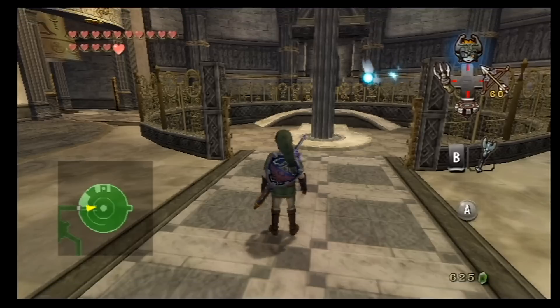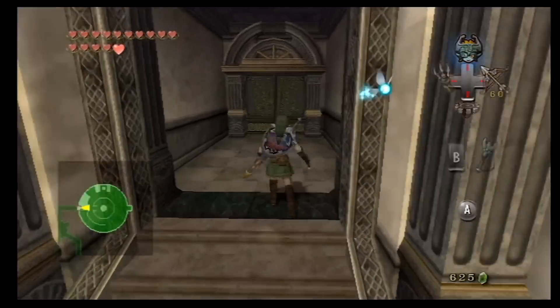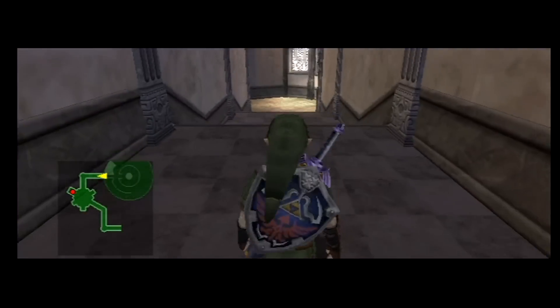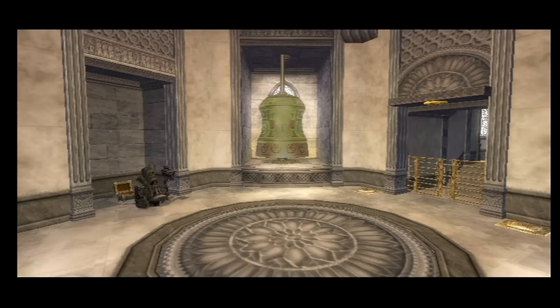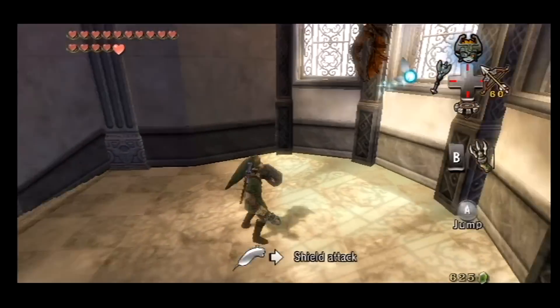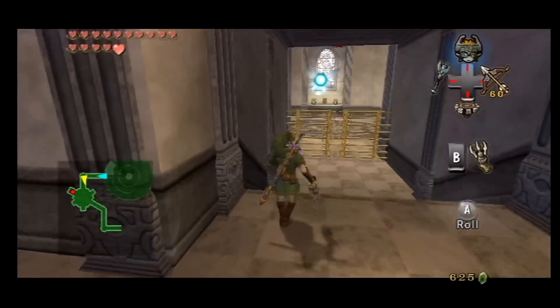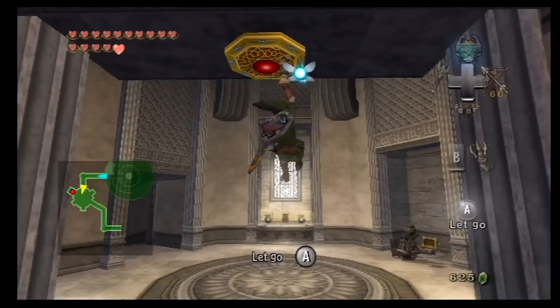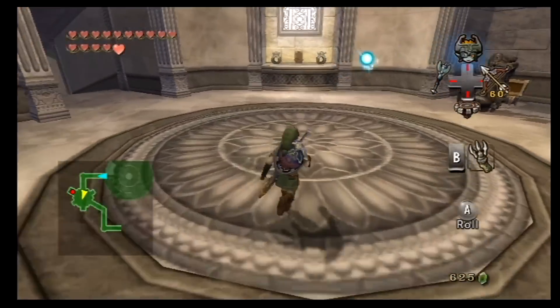I'm gonna deal with that swirly twirly death area again so we can head over this way. I don't know what that switch we put down did where that poe soul was. We're heading back over here and continuing. We're getting there - the puzzles only get simpler from here on out. We got the keys.